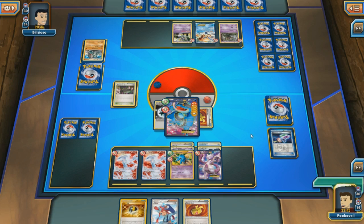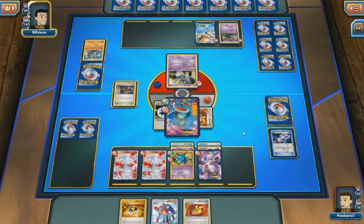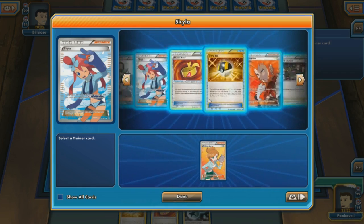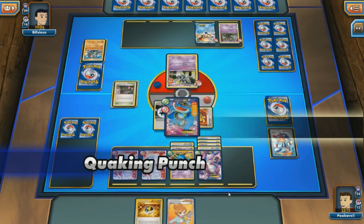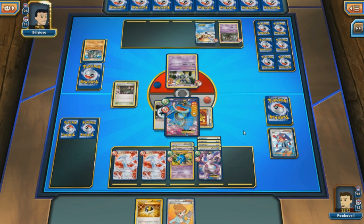After my opponent's first turn, he has not been able to play any item cards. Item cards make up 20 or more cards in someone's deck — sometimes a third or more of your deck — that you simply cannot play anymore starting turn two. That is why Seismitoad has the potential to be a monster. My opponent has seven cards in hand and didn't play a single one. That's brutal. I go ahead and hit Sigilyph for 50, since Garbotoxin shuts off Safeguard, and I'm content just hitting for 50 and keeping items locked.